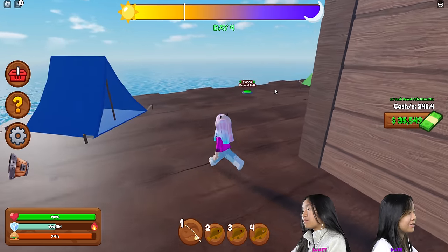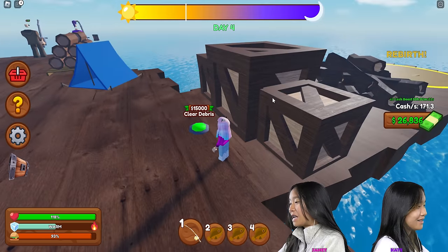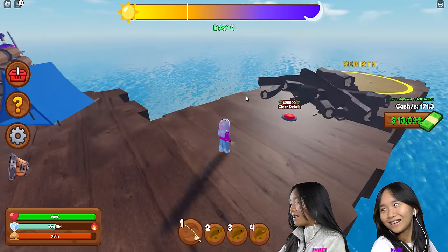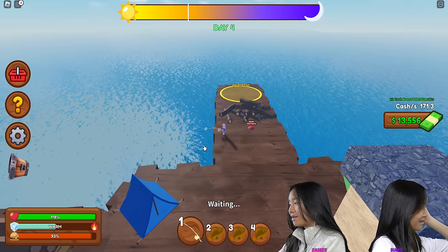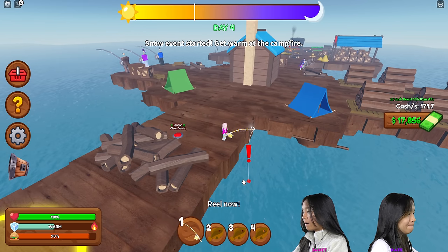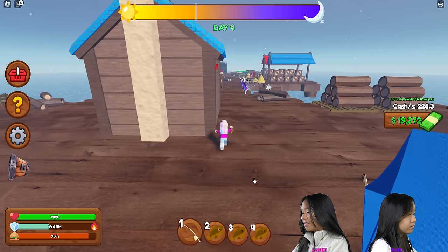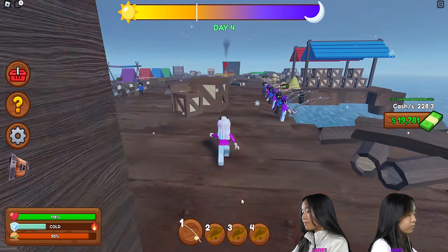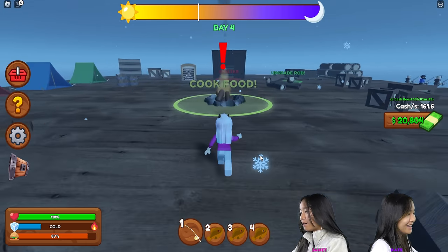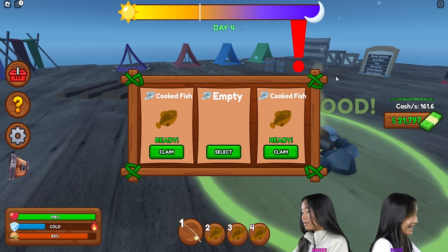How are you making so much money? I have 245 cash per second. Good for you, I have 38. Clear debris? Are you kidding me? That's rebirth. I have to sit here and clear debris — what the heck? How did this even get here? There's snow. Snow event started — get warm at the campfire! I'm gonna run. I might die, guys. I'm kind of far. Actually, I think I'm good. It says I'm cold. If I die like this... I think I'm good. I'm gonna stand in the campfire.